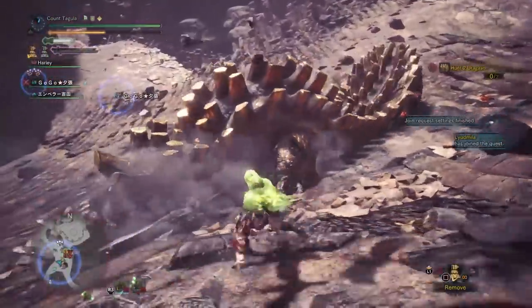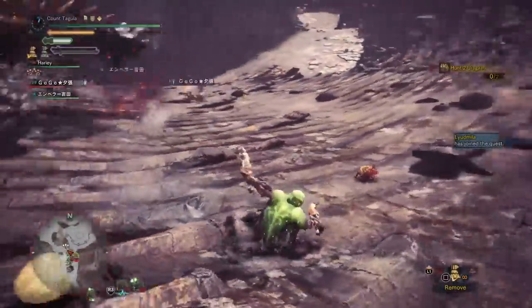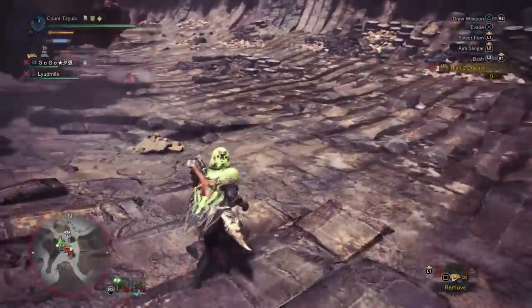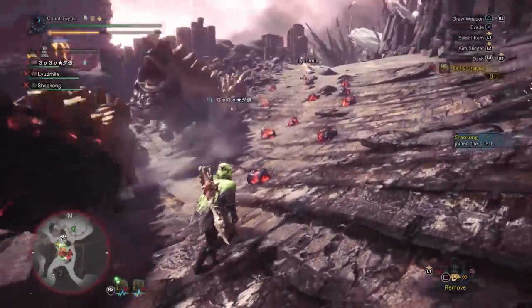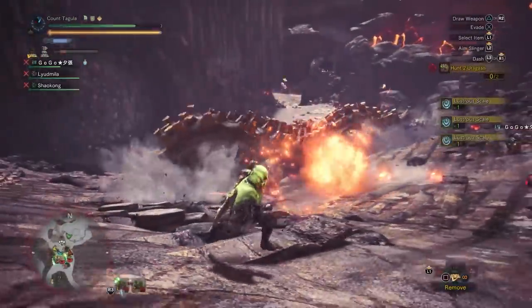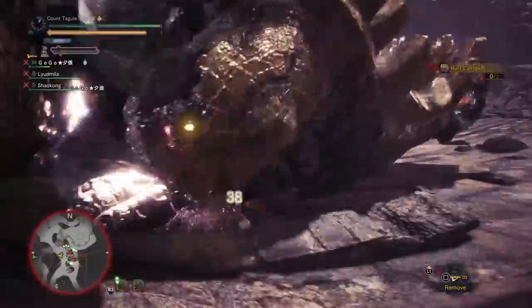They are kind of hard to see in this particular spot, so just keep in mind that they probably are dropping, but you're going to have to walk right over them to get the icon because they really like to hide inside of the little rocks. I also recommend going to pick them up because they will despawn in a short amount of time, so pick them up every chance you get.